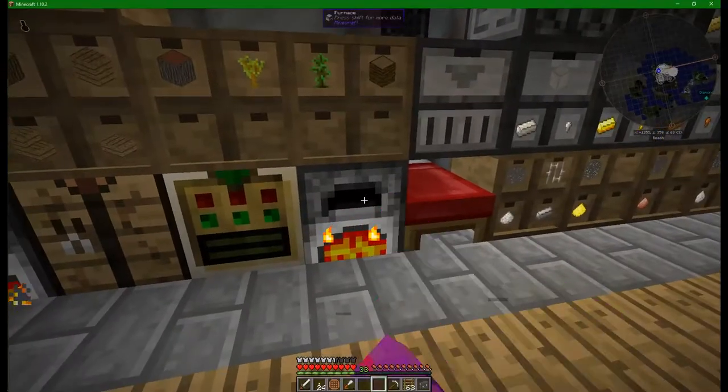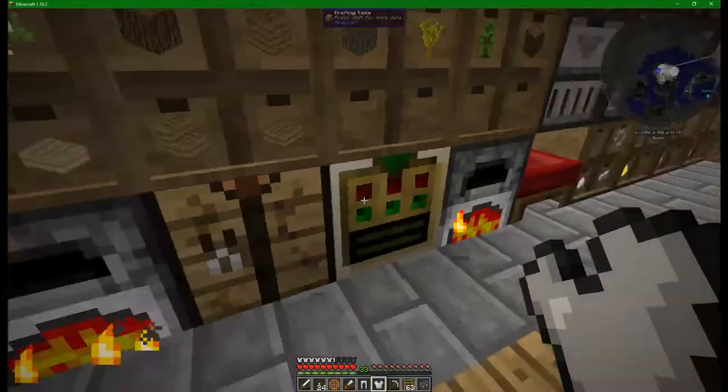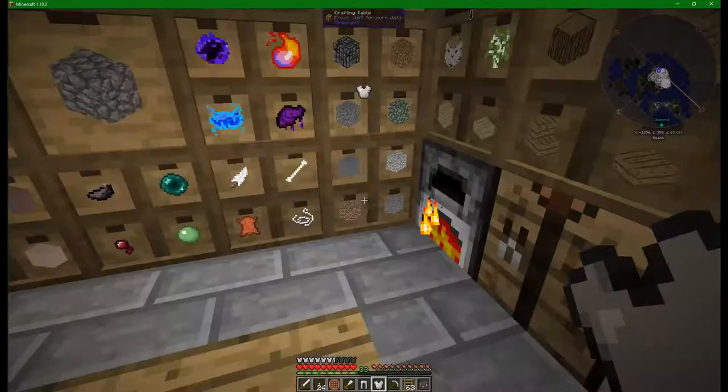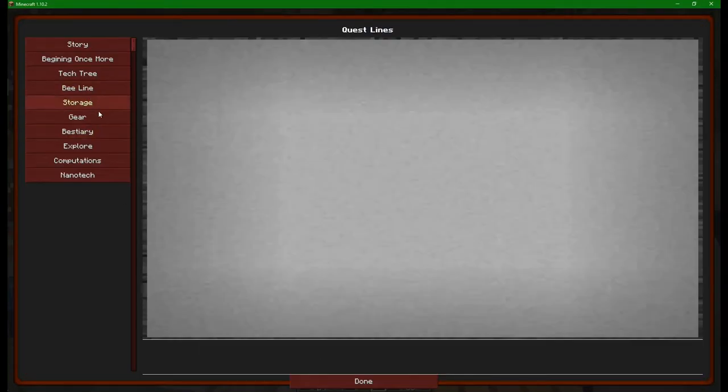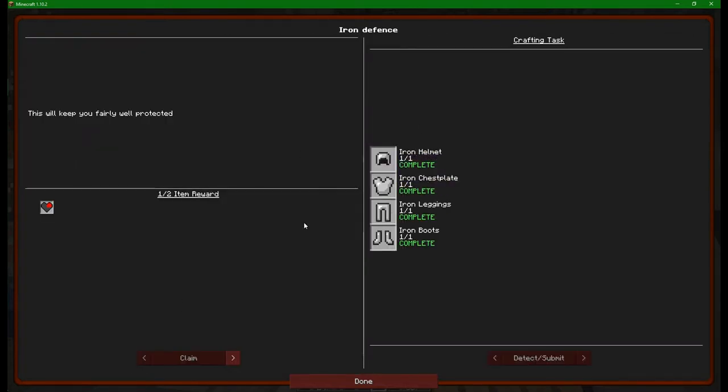Do we have the iron that I'm after? Now I'm fairly sure the majority of you have seen a set of armor get crafted before, but I am three bits of iron short. It's almost as if the furnaces are willing to provide for me. There we go. So that now gives us access to this quest here - Iron Defense. I've done all those and we get to claim a heart and something back in return. Do I want protection, an anvil, or a block of iron? I'm going to go for the anvil because it's three blocks of iron plus some more.